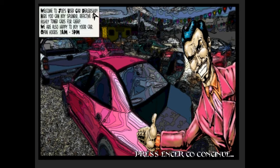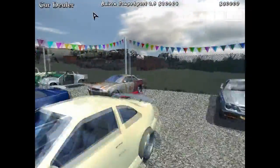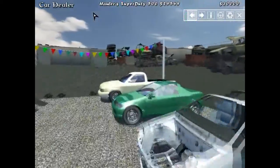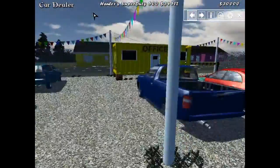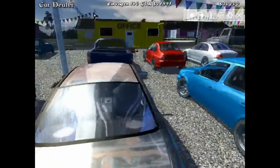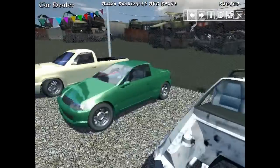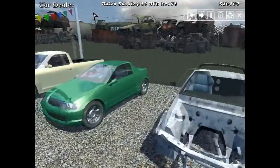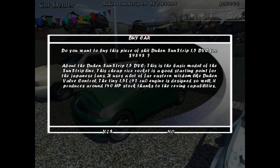The loading screen is also different. I'm going to start with what I think is the best starter car, which is any inline-4 car that you can get for cheap. So I'll go with the cheapest car, which I think is that Dahan Sunstrip 1.5. Well, there's a cheaper car here but this one is a little bit more complete — I hope it has the full running gear, so I'm going to buy it.